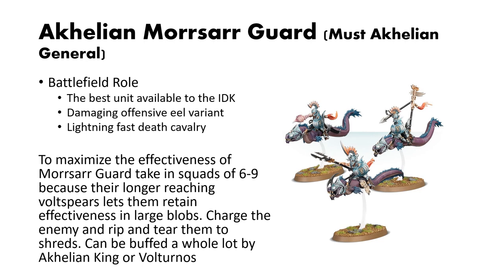To maximize their efficiency, take them in squads of 6 to 9, because their longer-reach Volt Spears lets them retain their offensive capabilities in large blobs. Just charge your enemies and rip and tear them to shreds. Similar to the other eel variant, they can be buffed a whole lot by an Akhelian King or Volturnus himself.